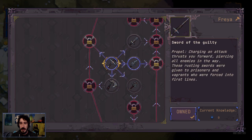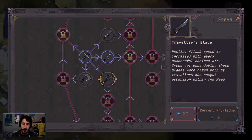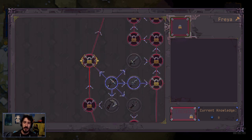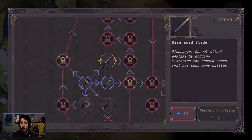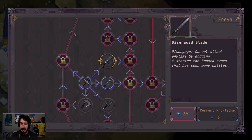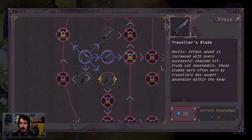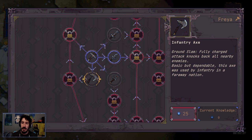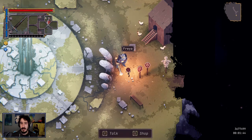Oh, these are weapons? We've got the spear and the sword. There's a traveler's blade and a disgraced blade — these are all locked, so you probably look at what you want to go for. The axe has 'ground slam' — fully charged attacks knock back all enemies. We don't have any knowledge right now anyway, so we can't really do much.